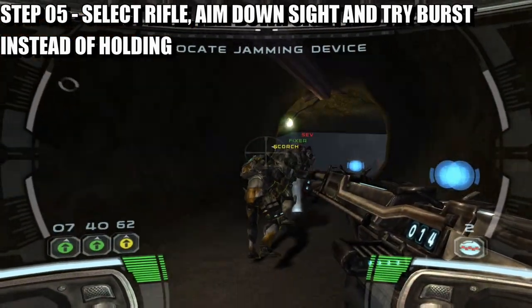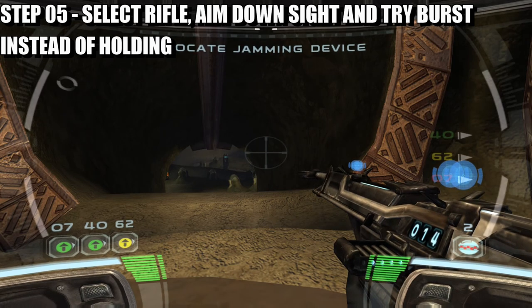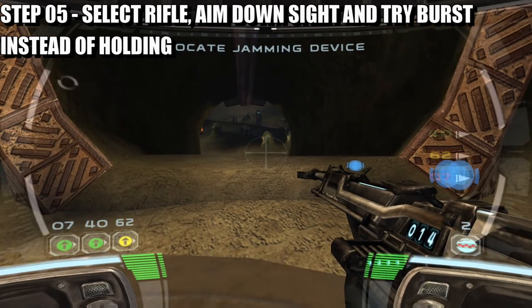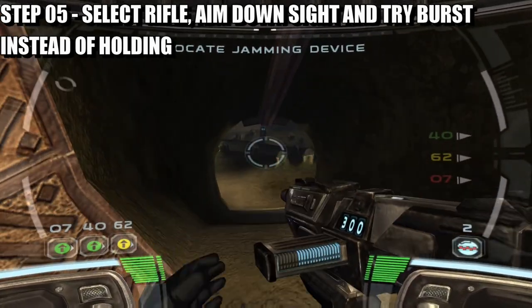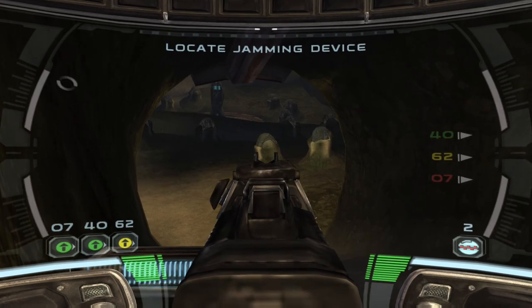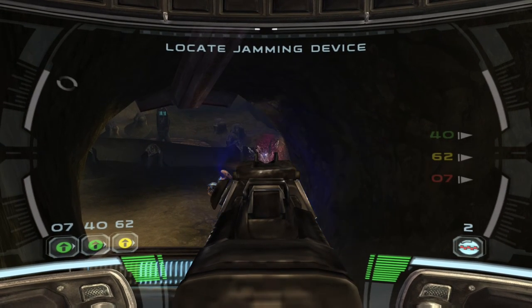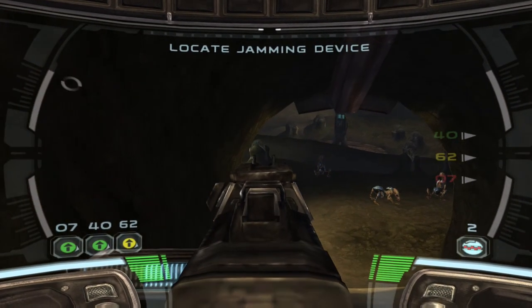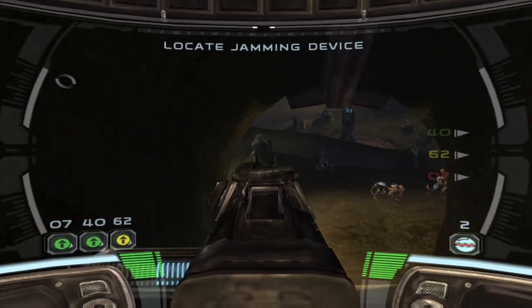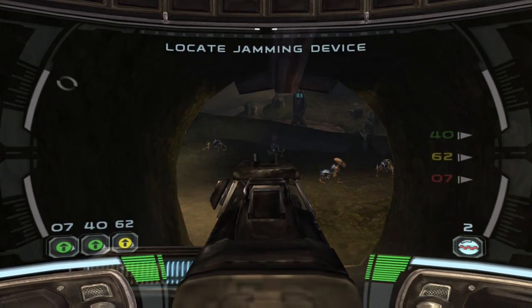Once you have secured the area, that means enemies won't infiltrate the eggs and ruin the hatchings. Now, first things first — you don't want to go down. You just want to destroy the eggs that you can see straight away.